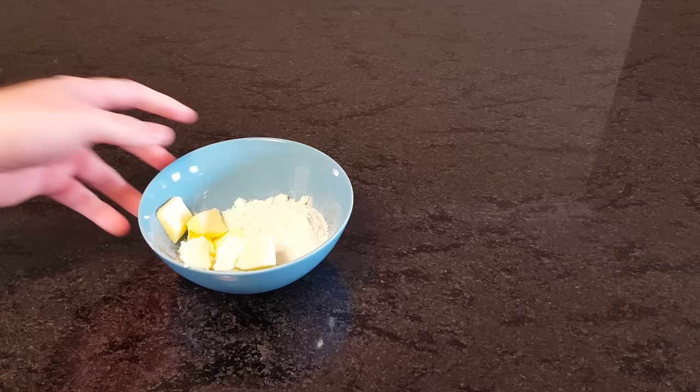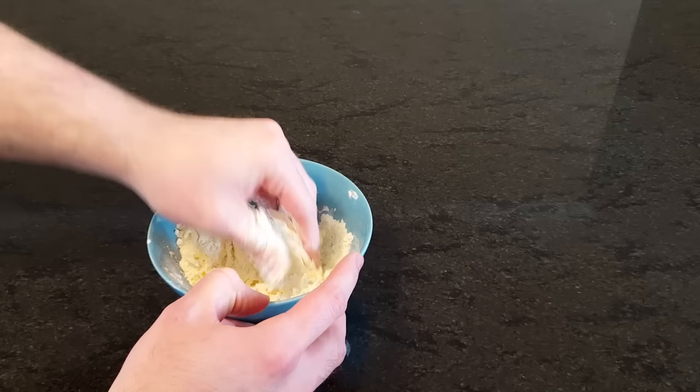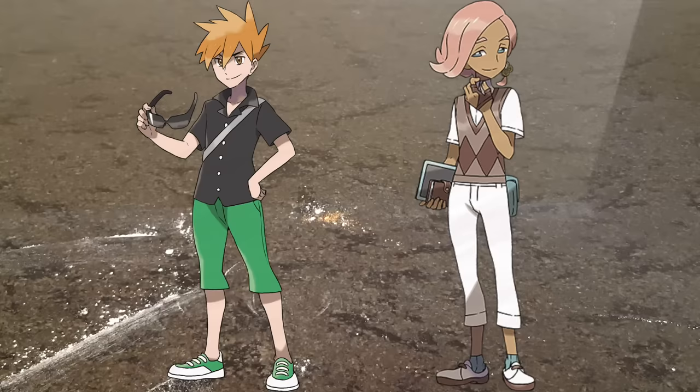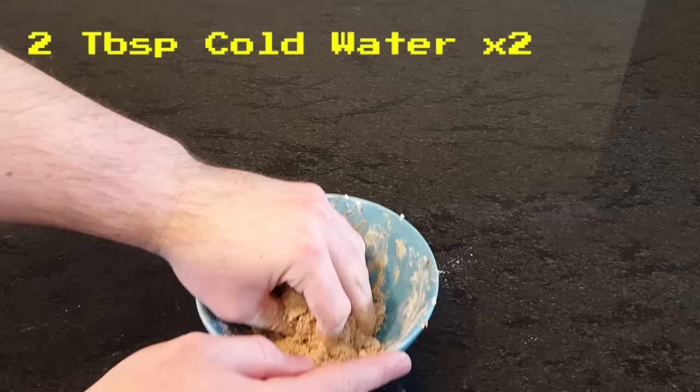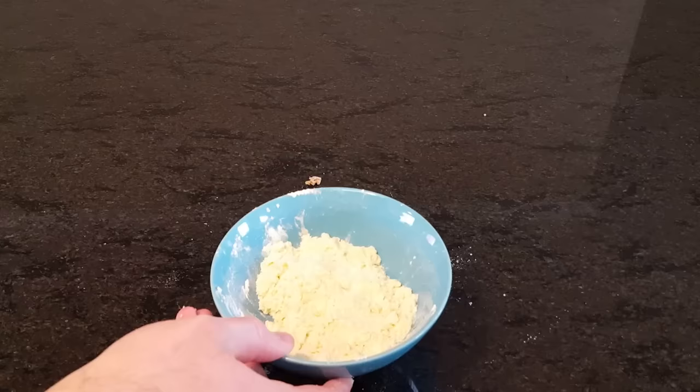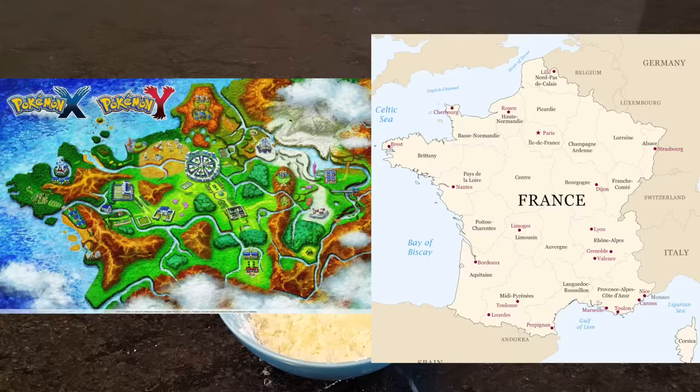Then work the ingredients together until there are no longer large chunks of butter in either bowl. Both Kalos and its real-life counterpart are huge tourist destinations, the former attracting such major characters as Professor Oak's grandson, Blue, and the Alola trial captain, Aleema. Now drizzle cold water into each bowl and continue working the dough until it forms a ball. Add a few drops of water as needed, but make sure the dough isn't too wet. If we take a look at the maps of the region and the country, we can also see that they are almost identical in shape, complete with mountain placement and rivers.